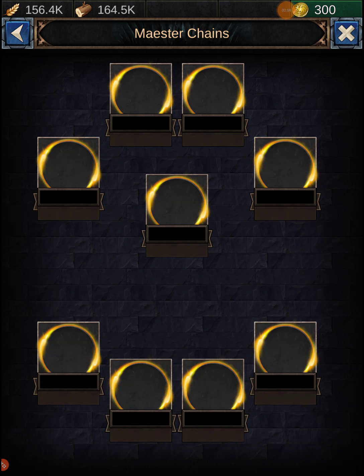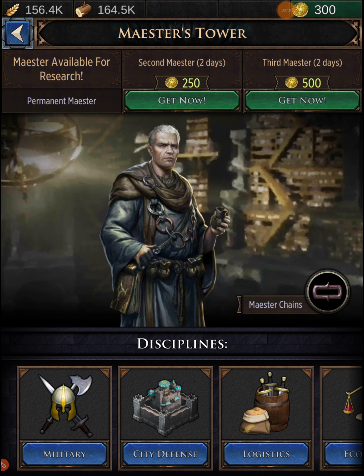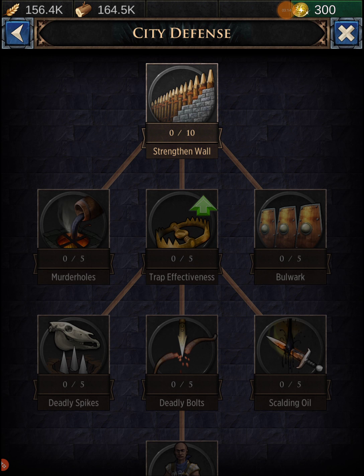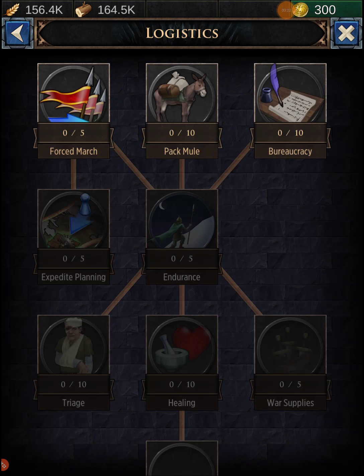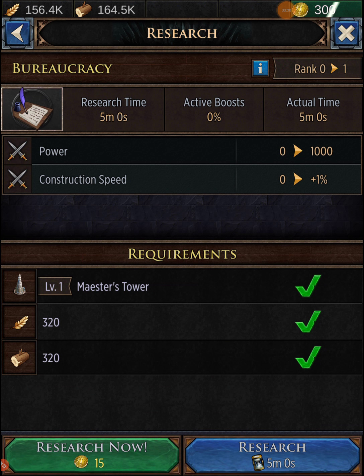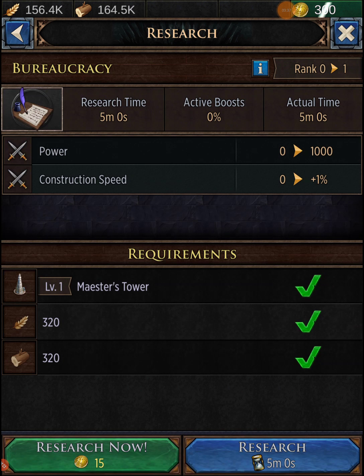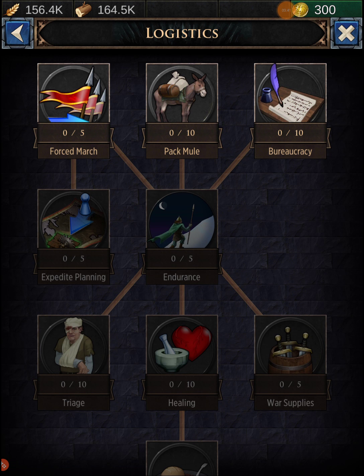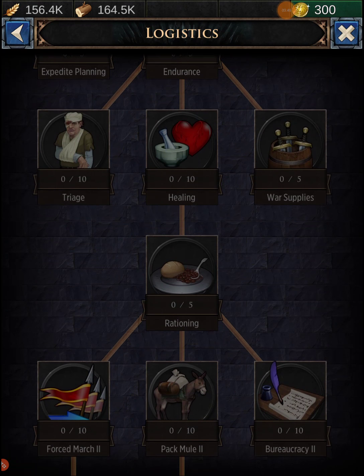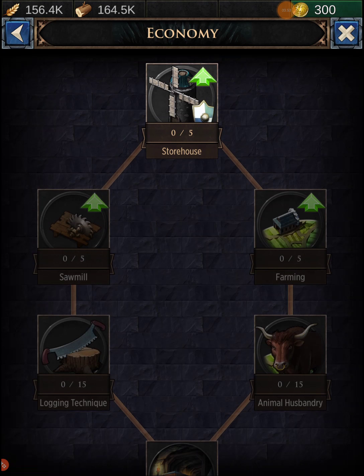There's also Maester Chains — I'm not sure what that does. City defense looks useful too — strengthen walls is where you get your traps built and upgraded. Under logistics there's forest march, pack mule for carrying more resources, bureaucracy, and one tech that increases build speed. Then there's endurance, expedite, planning, triage, healing, war supplies, and rationing.